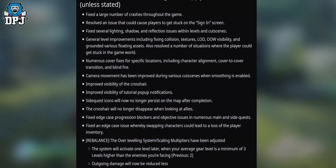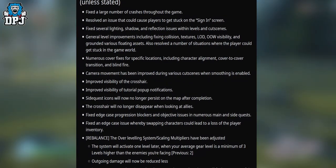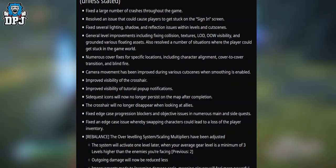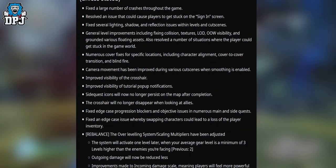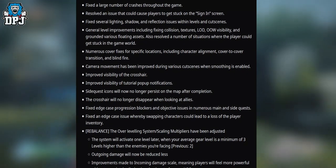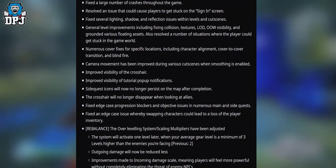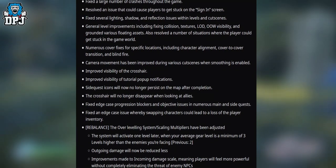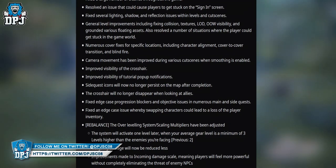Fixed several lighting, shadow, and reflection issues within levels and cutscenes. General level improvements including fixing collision, textures, LD OOW visibility, and grounded/floating assets. Also resolved a number of situations where the player could get stuck in the in-game world. Numerous cover fixes for specific locations including character alignment, cover-to-cover transition, and blind fire.